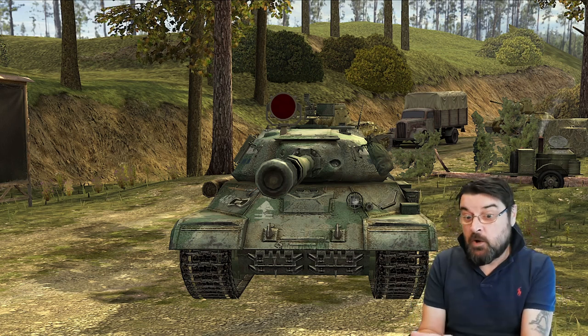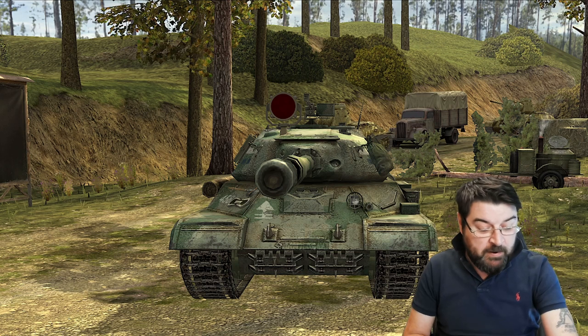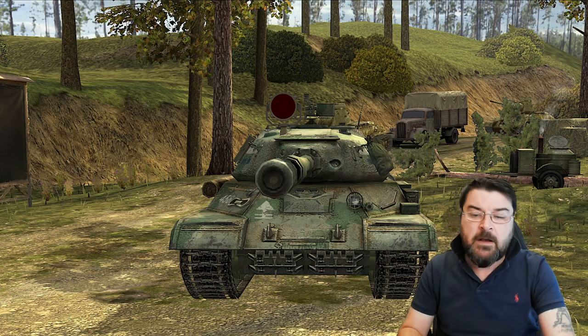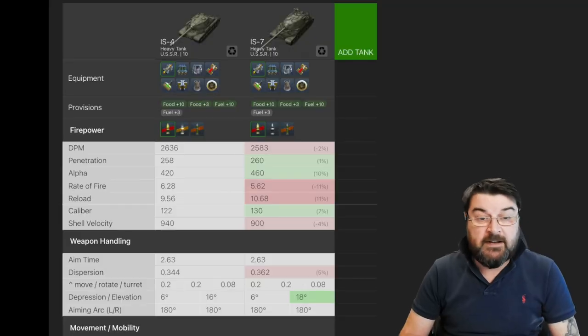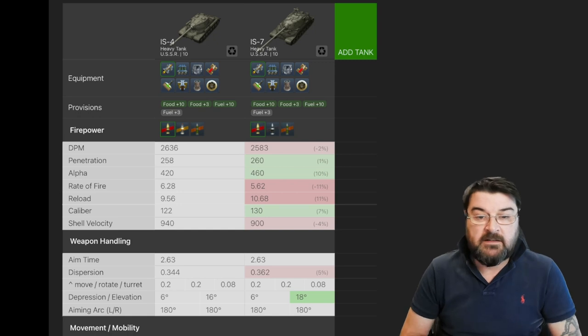Because the IS-7, when this one got a nerf, that one got a bit of a buff — and when I say a bit of a buff, oh, it got a bit of a buff. We'll talk about the IS-7 in another video separately. We're here to concentrate on the IS-4, so let's have a look at how the two compare. Here we have them in Blitz Stars next to each other, the IS-4 and the IS-7.